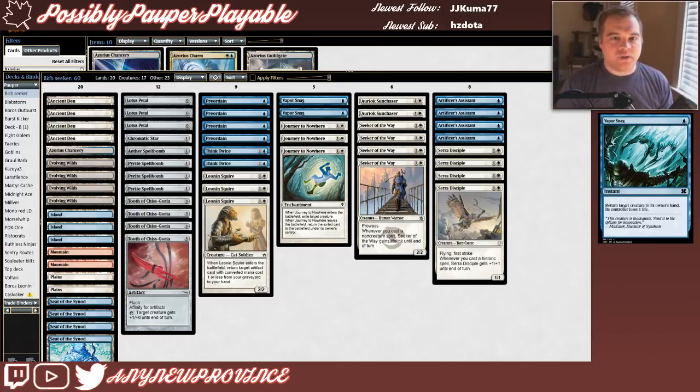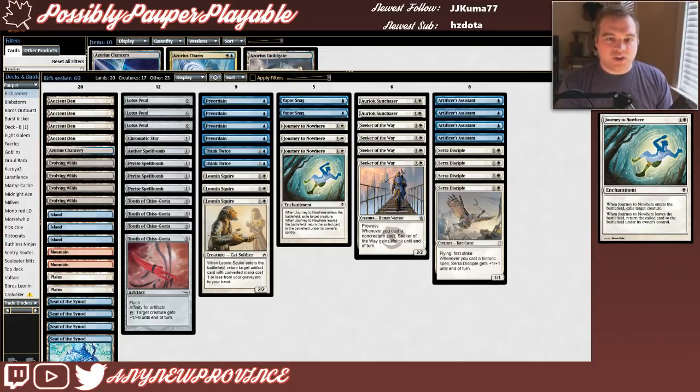Next we have some interaction to help trigger Seeker of the Way's Prowess but also to clear our opponent's board to sneak in our big attackers early. Our first interactive spell is Vapor Snag — 1 blue for an instant that returns target creature to its owner's hand and its controller loses 1 life. With Seeker of the Way on the battlefield this can represent a 7-point life swing, and it can also protect our fragile threats. We've also got 3 Journey to Nowheres to exile our opponents' Spire Golems and Gurmag Anglers to stop them getting in the way.